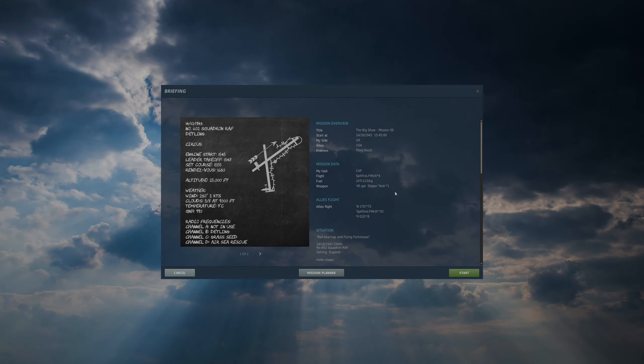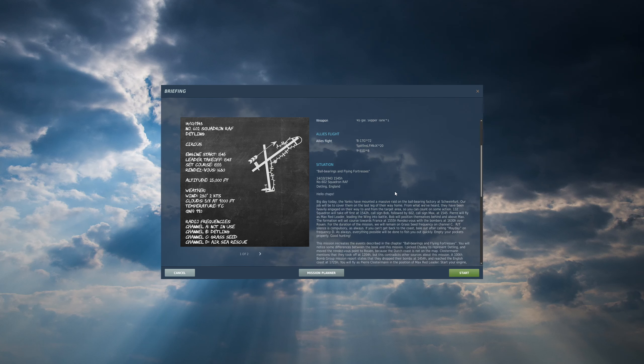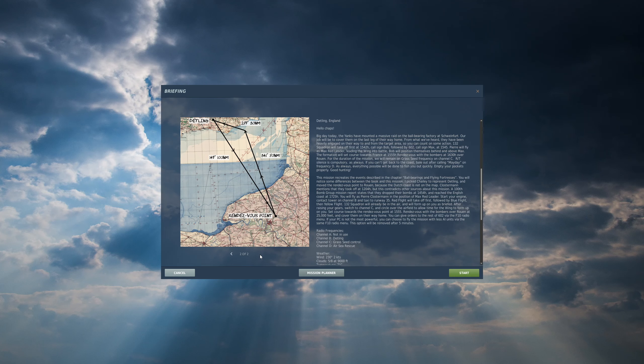Hello everyone, welcome to the next mission in the Big Show campaign. This is Reflected Simulation's Spitfire campaign for DCS, tracking the experience of Pierre Klosterman. In this mission we are picking up an American raid returning from the ball bearing factories in Schweinfurt. We are to get airborne, form up as a wing, climb to 25,000 feet, and head to a rendezvous at Rouen in France. I'm using Channel Bravo on the radio, taking off on runway 35, then changing to Channel Charlie after forming up. Let's get into the mission and see if we can bring these B-17s home.